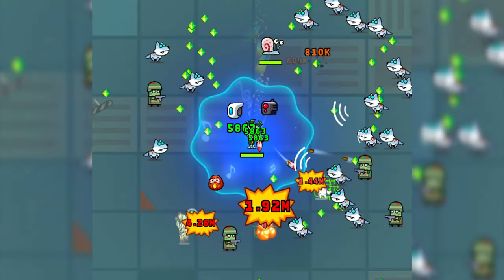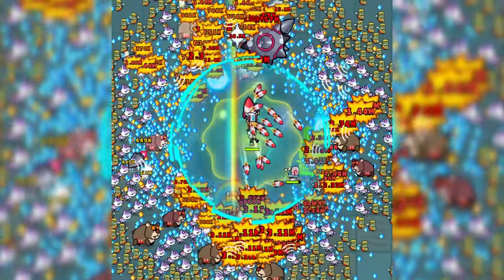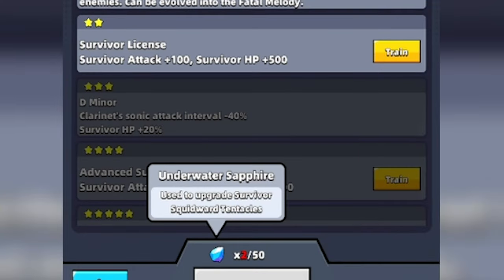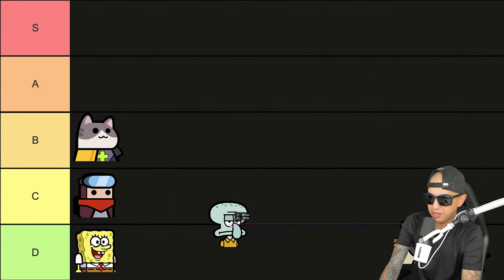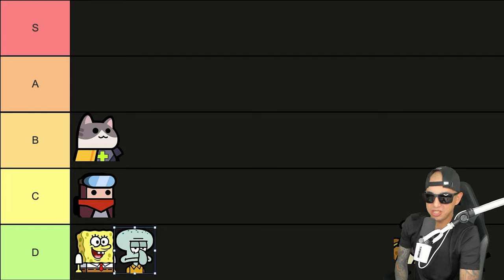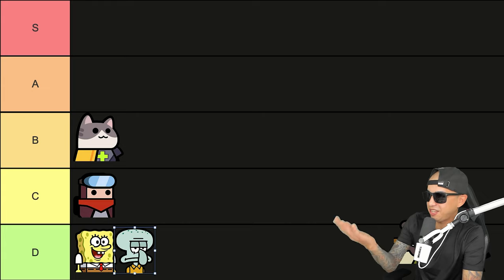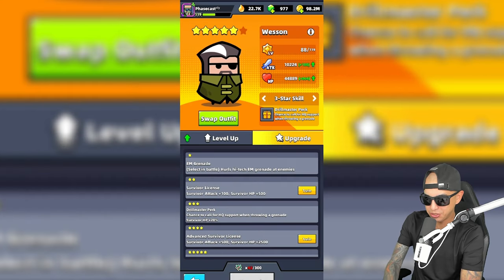Squidward uses his clarinet to deal damage around him, and it can be pretty effective in close combat situations — similar to Catnip and the Broad Waist Guard. But just like with SpongeBob, he requires something else rather than hero shards to upgrade him: Underwater Sapphire. There haven't really been enough ways to get and upgrade him, so I'm going to put him in the D tier with SpongeBob. There should be an event soon for SpongeBob characters, but once per year is too little — he's basically a collector's item.